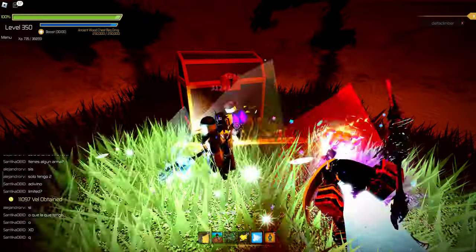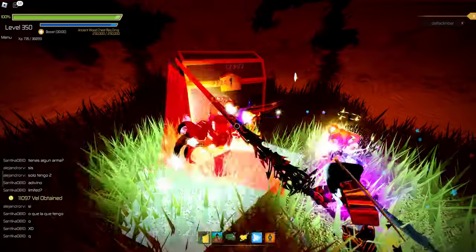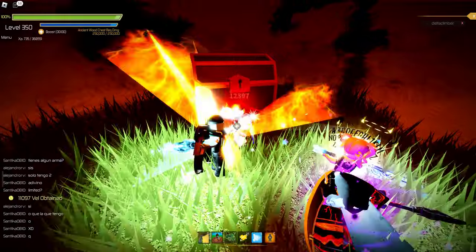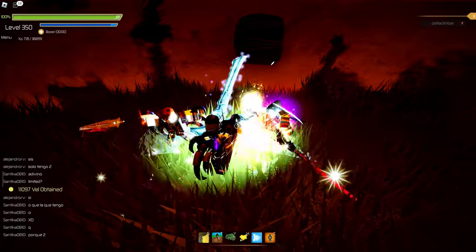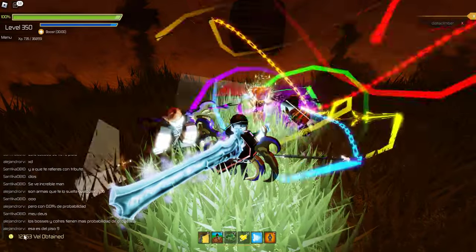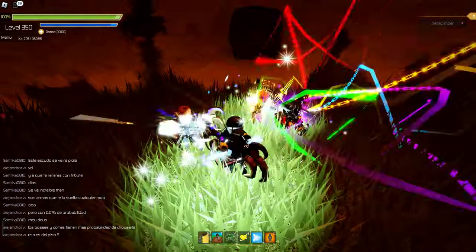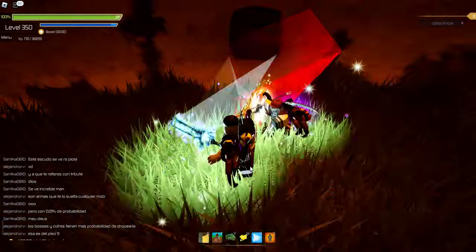It's kind of like the neon chest on Floor 11. I know where that one is — I actually got a purple crafter from it. And there it is. I got 12,000 veil from it. And as you can see, there's four of us down here.